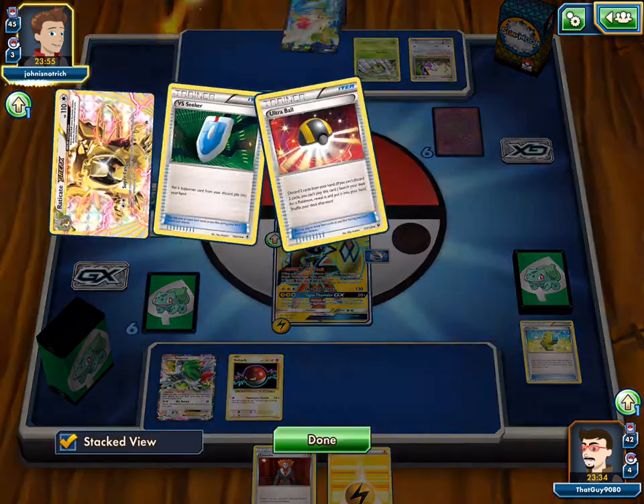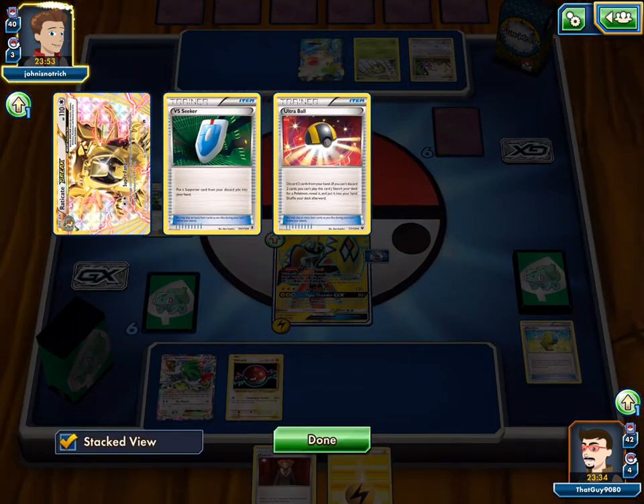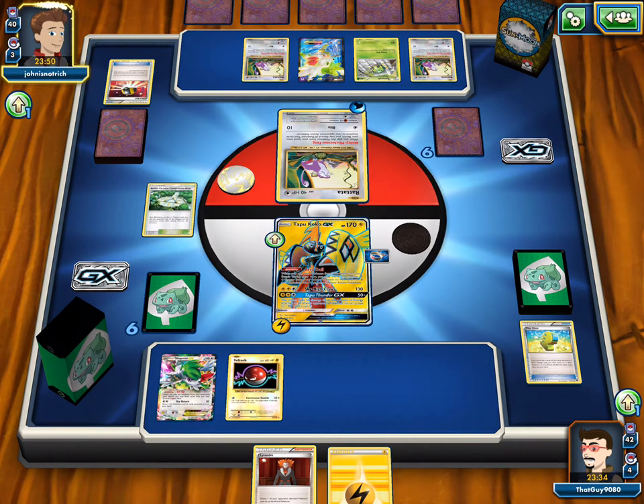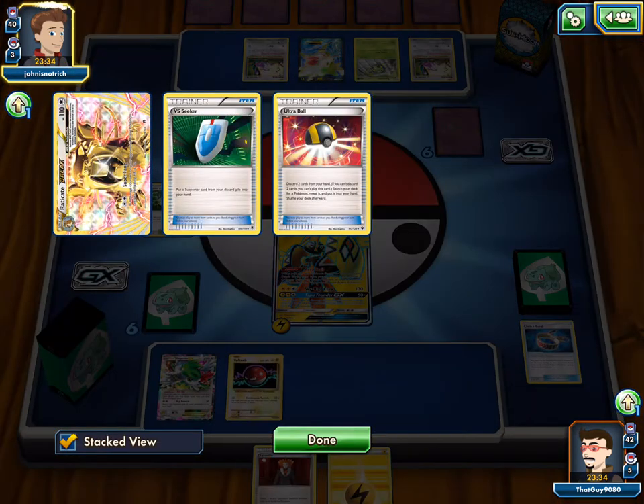How many energy does it take for a Raticate Break to attack? A DCE, or two energies. And you can get rid of the tools of our Pokemon when you — that's what Raticate does. It's annoying. Well, I guess we don't need a Choice Band. We can automatically one hit knockout a Shaymin because of the weakness — and then nothing else is EXs. That was 110.